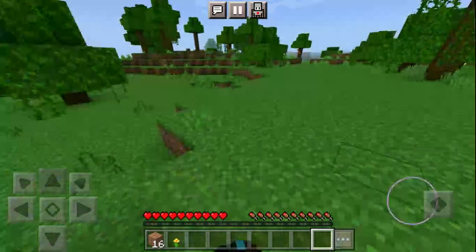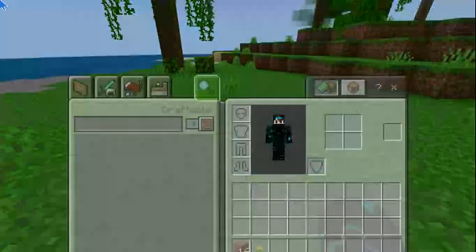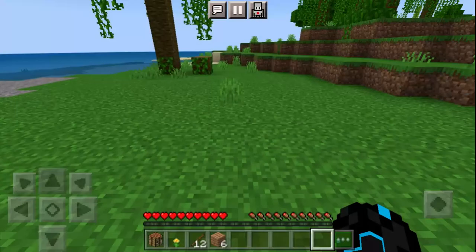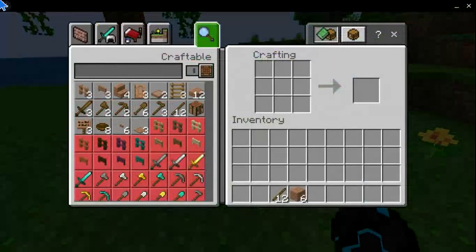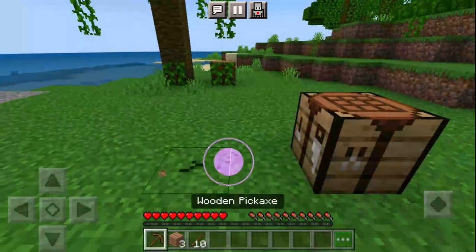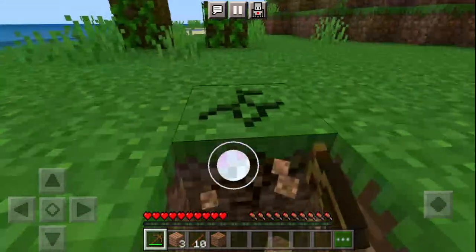We got jungle biome here. We need better resources. Let's get a crafting table and some sticks. I don't have a mining tool, so let's get a pickaxe and quickly start mining — just here, branch mining. Let's do this real quick.